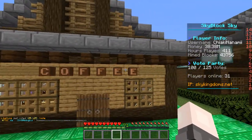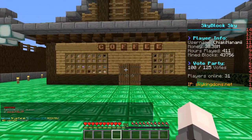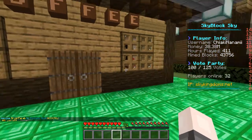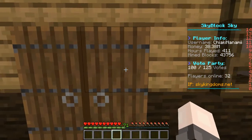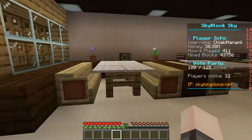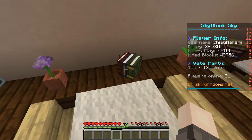We even have a little coffee sign to signify that this is indeed a coffee shop. If you've played Persona 5, you might recognize the interior. We don't have any mods on this online server, so we made everything using vanilla Minecraft. The server is on 1.12 or something like that.